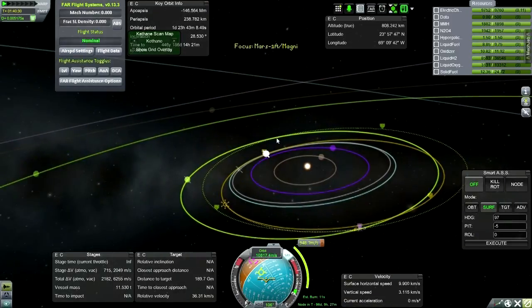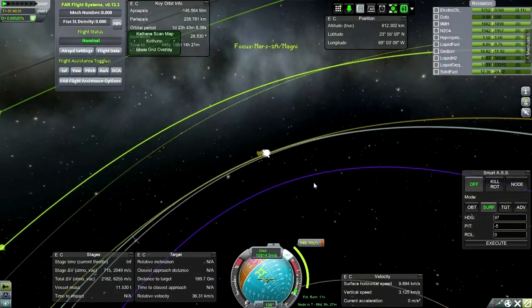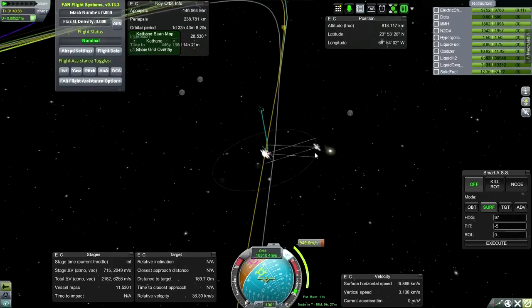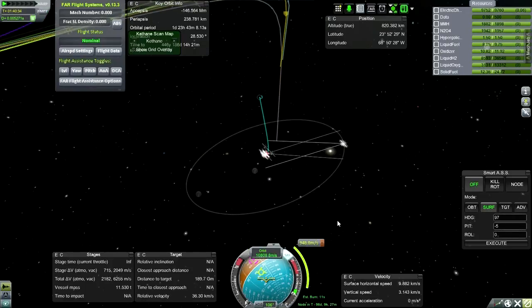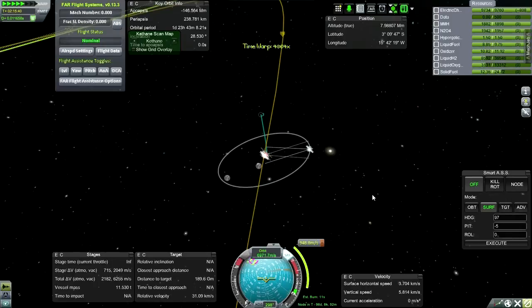This is on an outward-bound trajectory. Let's get it into a heliocentric orbit before we continue. And then we'll launch the Venus mission — we'll have to get that at the right time.